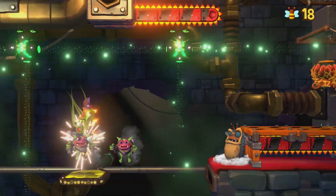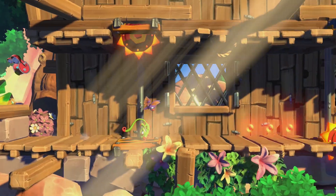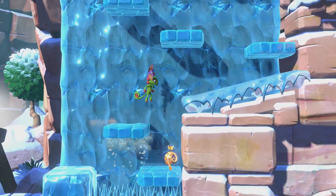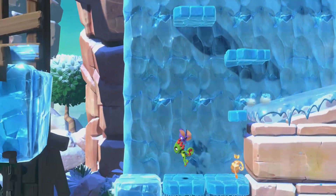Much like a good Pixar film, Yooka-Laylee and the Impossible Lair offers jokes enjoyable by folks of all ages — such as Trouser the Snake, who wrecks walls which you must pay to progress beyond: literally a paywall.